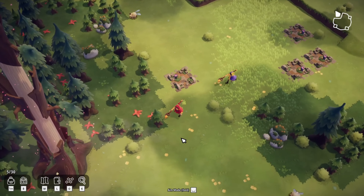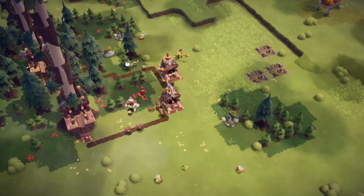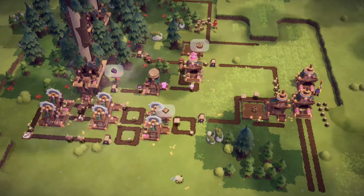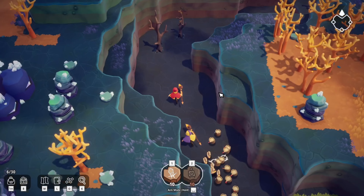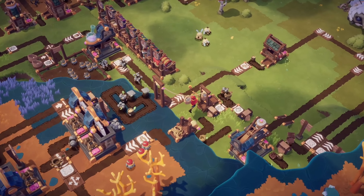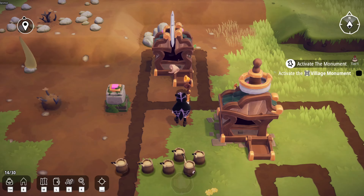Once you start setting things up, you'll also have buildings that you set down wherever you like, and pathways. These buildings all have different purposes to automate your game. Some include a lodger where you can have sparks constantly chopping wood for you, and stations where they will automatically generate more sparks to do more work for you.